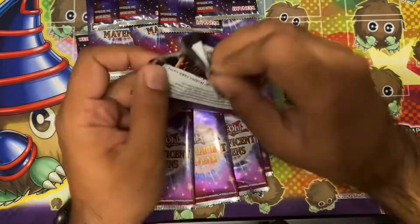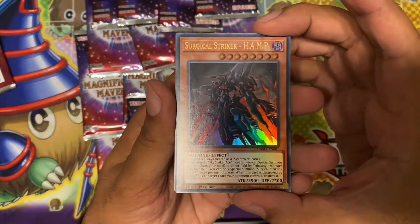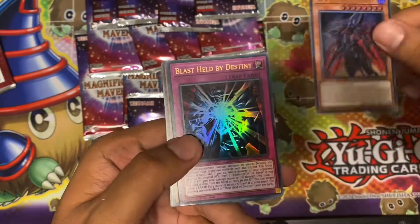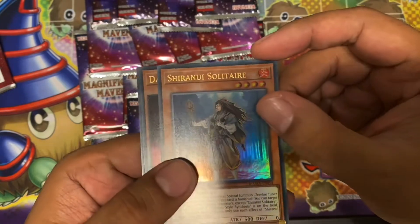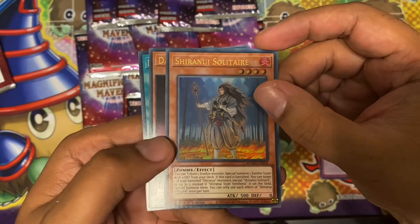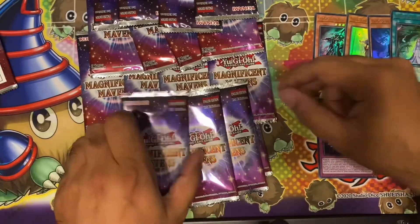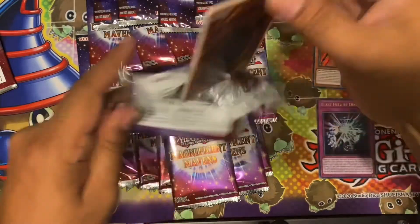I'm hoping to pull a Pharaoh's Rare, but you never know. First pack: we've got Sky Striker, the Hamp — their sort of Kaiju — Blast Her by Dusty, one of Shizu's traps, Shiru Server Kepler, and Miyakashi Return. Nothing great in that one.